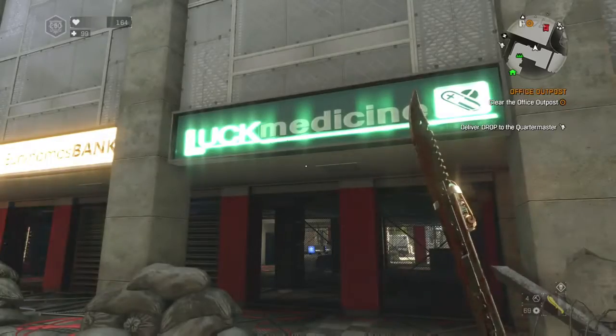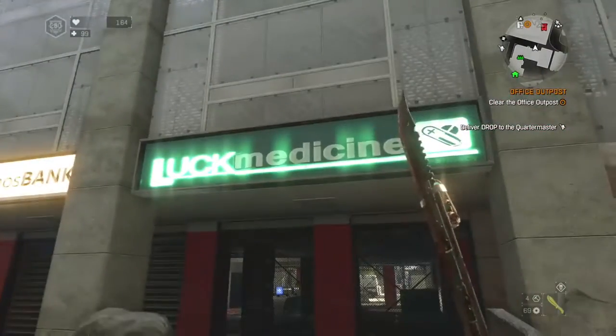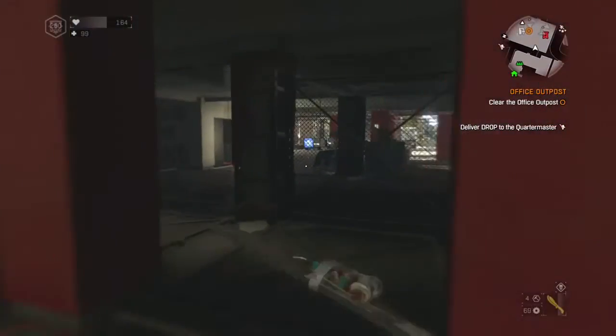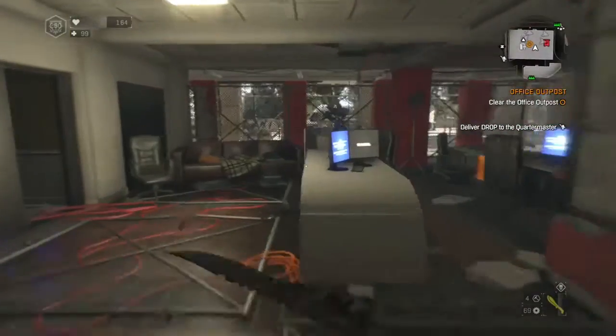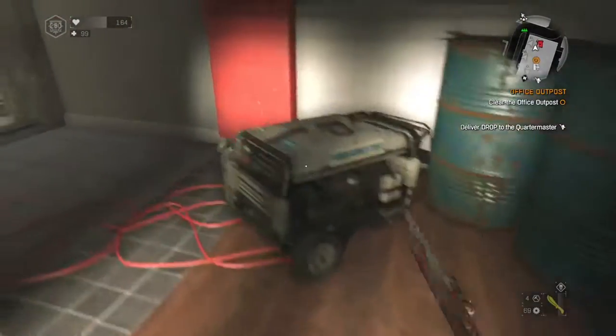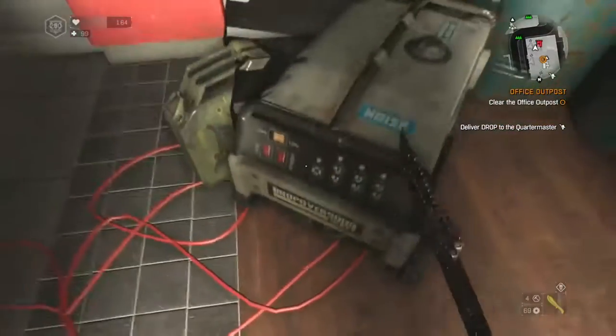There's going to be a lot of electric fences on, so you want to quickly run inside and jump on the desk where I go. Then you want to just turn the electric off on this generator here, and the strobe night blueprint is right there on the barrels.